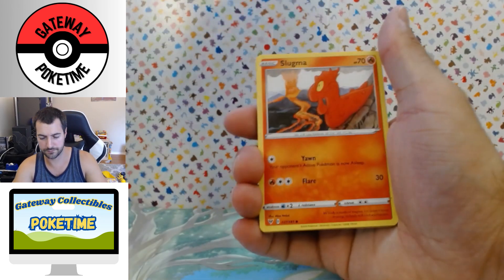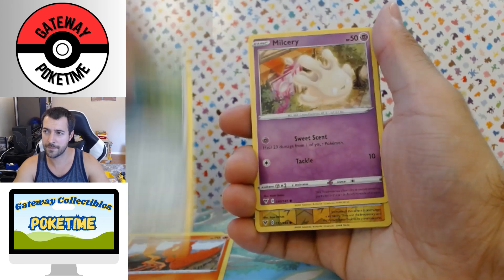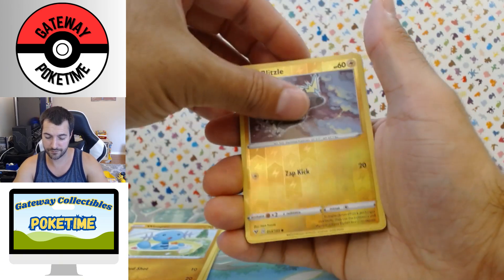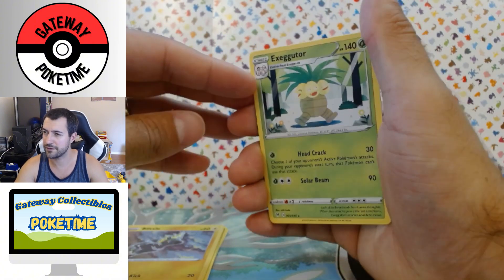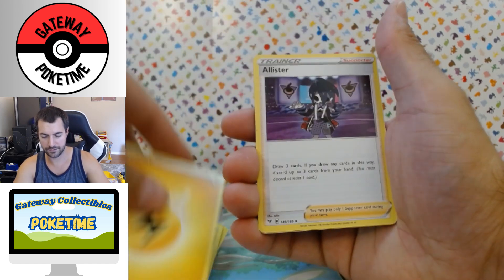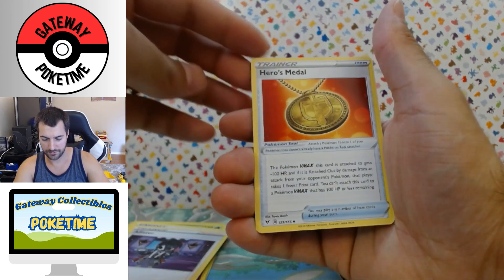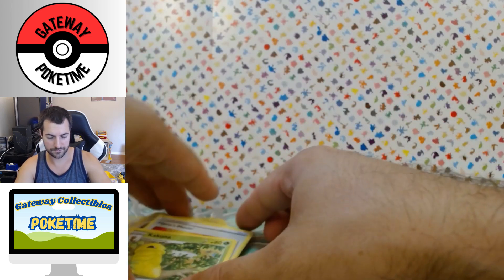Let's find out if we get anything. Blitzel, Slugma, Beldam, Milceri, got a Wooper, got a Blitzel Reverse — okay. And we got Executor, non-holo rare — bummer. Lightning Energy, Alistair — I 100% do not have that card, that's creepy. Looks like the Ring Girl, like a zombie. Maybe Hero's Metal, Kakuna, and that's it for that pack.